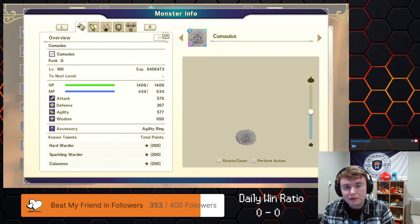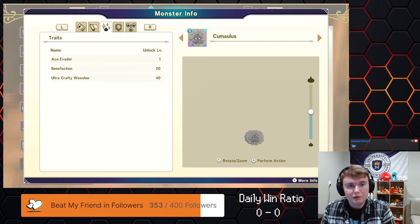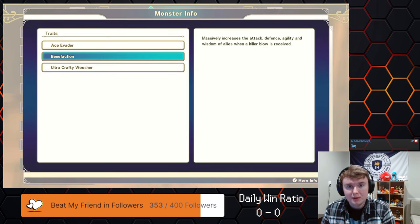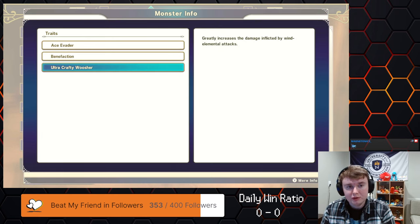Cumulus is honestly the favorite member of my team. What I noticed in the last stream is I used Damselfly as a support with Selflessness and Benefaction as one of its traits. I really liked Benefaction — it's very strong because if you die, your entire team gets like two stages of attack, defense, speed, and wisdom. I went through all monsters that get Benefaction and decided Cumulus was the best one because it gets Ultra Crafty Wisher, so it can double as both a support and an offensive carry.